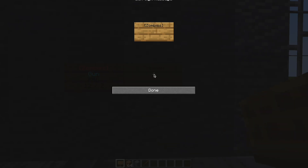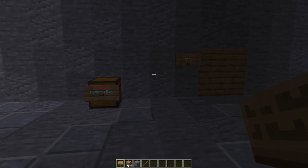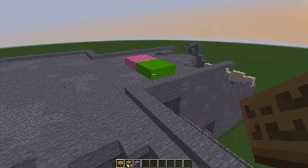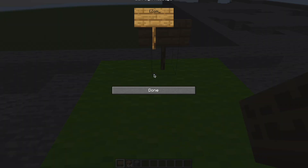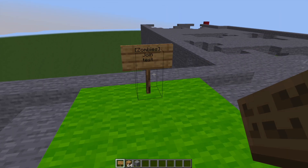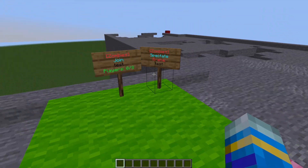We can add more guns by putting 'gun' on the second line and on the last line putting the price of the gun, then the price of the ammo after a forward slash. That's how you create that. Then if we fly out of the arena, we can create a join sign — 'zombies' in square brackets on the top line, 'join' on the second, and then the arena name on the third. That is a rough look at how you would set up an arena.